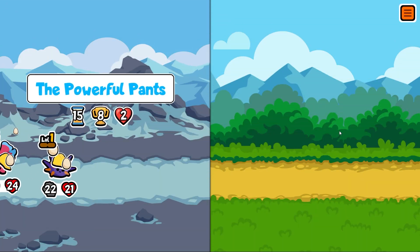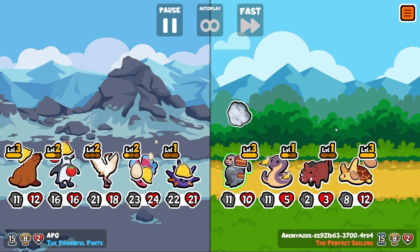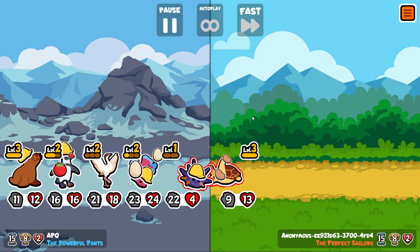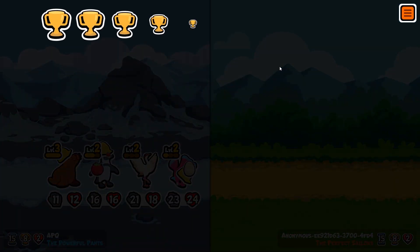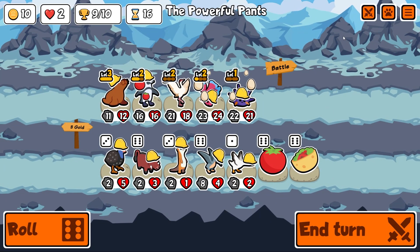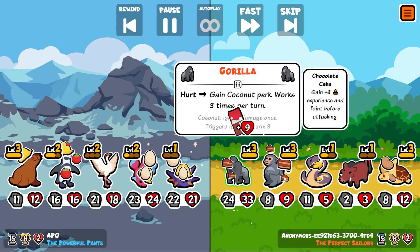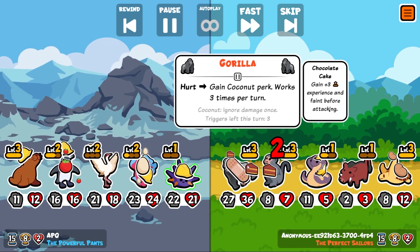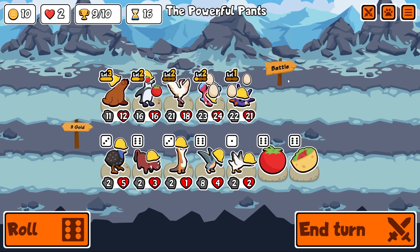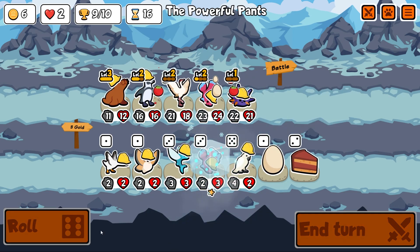Why has that guy just been immediately killed? Their gorilla just got immediately killed — I have to rewatch that. Trophy number nine! Let's watch it in slow motion. Gain coconut perk — what kills him? Oh, they put chocolate cake on the gorilla!